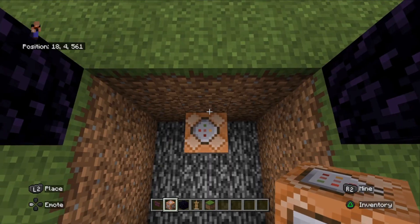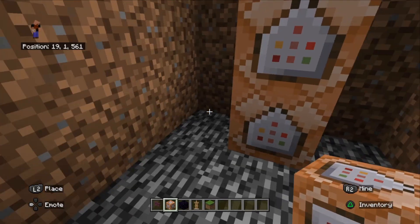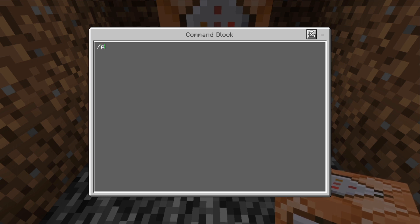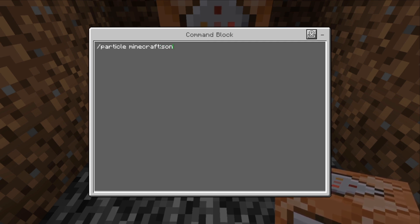We're going to put another command block on top of the first one. We're going to go into our bottom command block and put the following command in: /particle minecraft:sonic_explosion - and we run this command three blocks above the command block, so using three tildes with the middle tilde set to three, so it runs three blocks high.